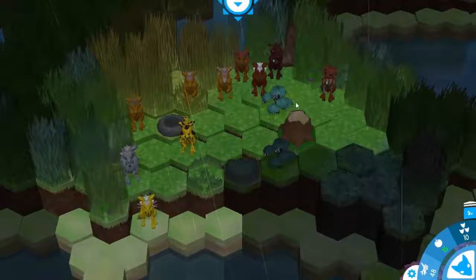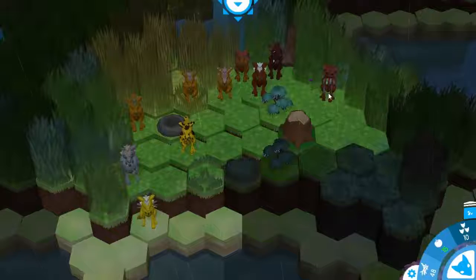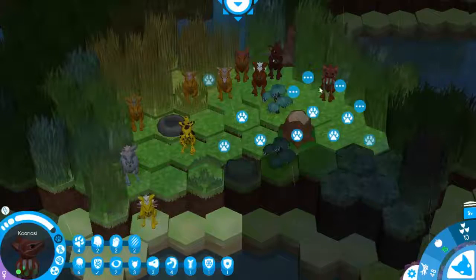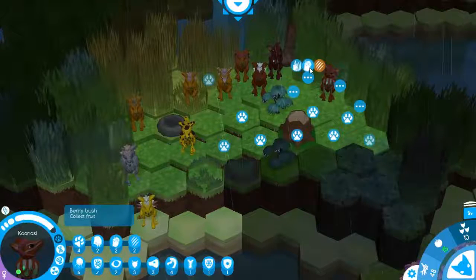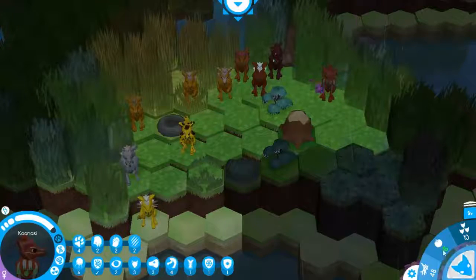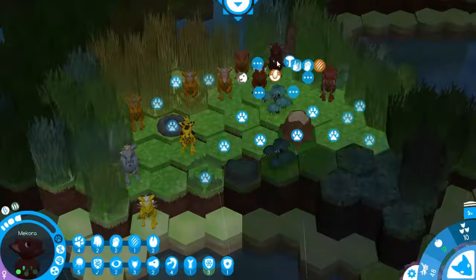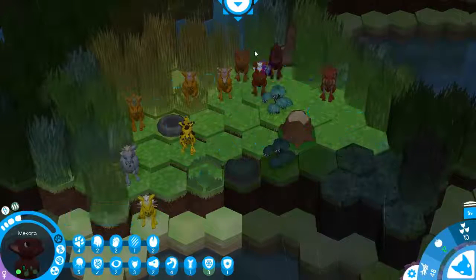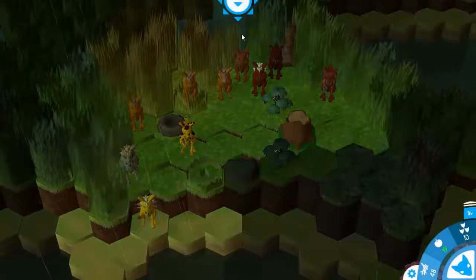We are back here on our new island and it seems like we still have one move with Koanasi here, so let's quickly use that and collect some fruit because we don't want to run too low on our food supply. And we will use Makura to collect on this tree. Let's move on to the next day.